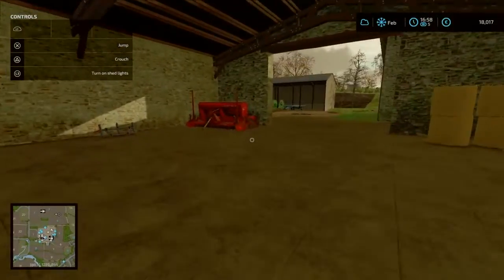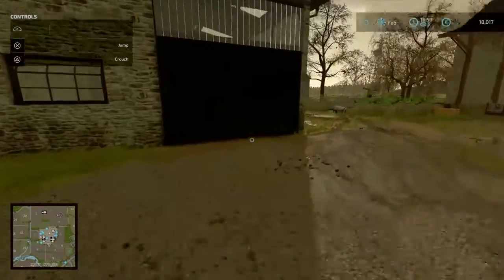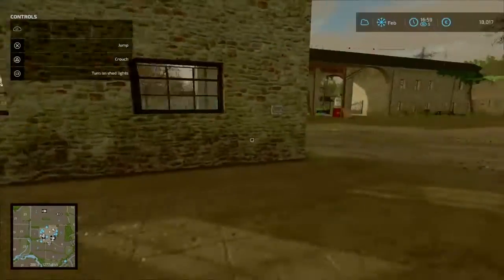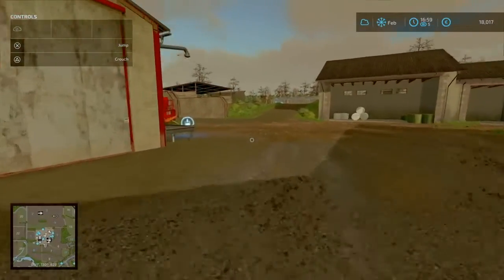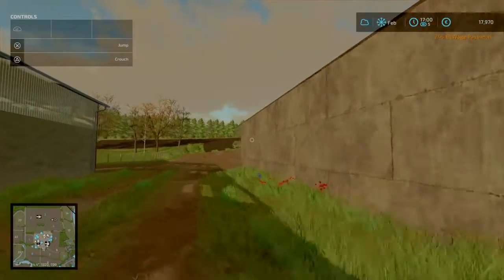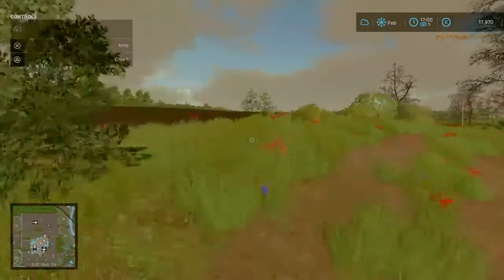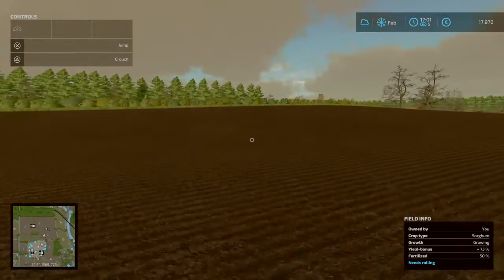Over here we have a cedar seeder, 4 meter. And over here we got our Kramer front loader with some tools, and then the feed mixer. Of course the bunker silos — the bunker silos are empty at the moment.